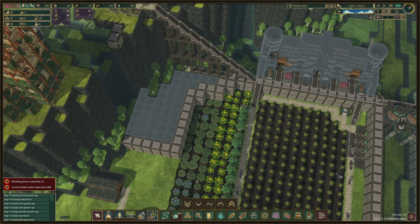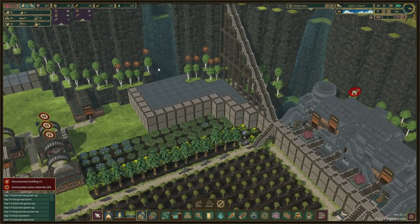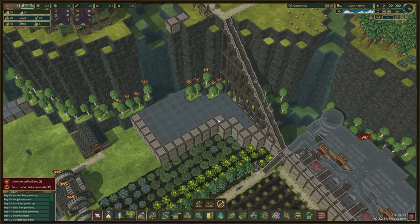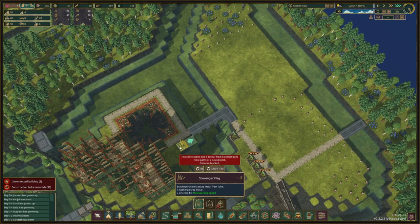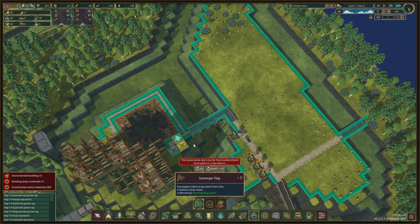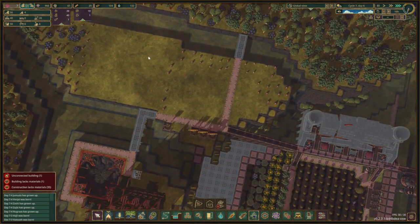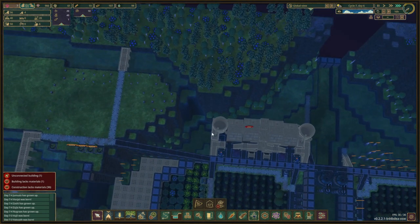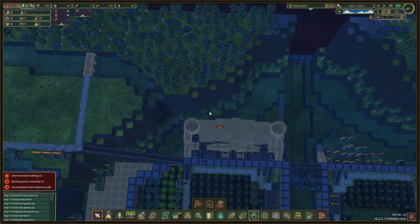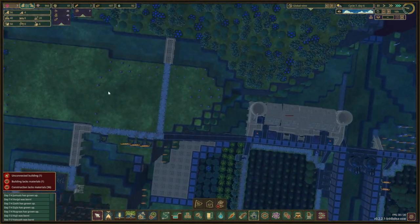Once we get up here, we know we want to remove these trees and these ones. We probably can't reach that one — we're probably gonna explode that anyways. And once we get here, we'll add a scavenger flag. We have already unlocked that, so let's place that over here. We're probably gonna have a little bit of storage up here as well — small storage facilities for simple things like scrap metal and finished products. And we'll have hauling posts up here as well.